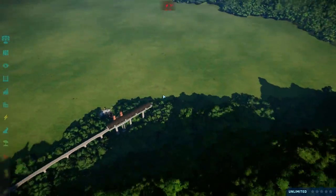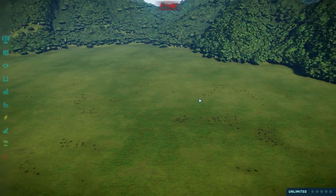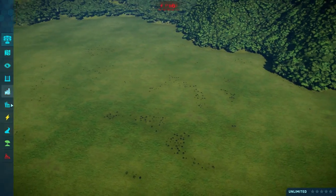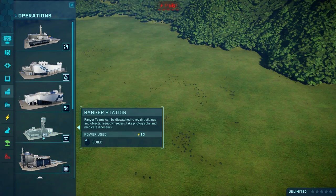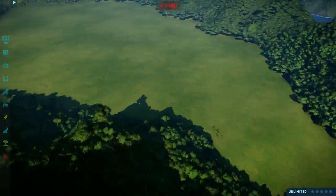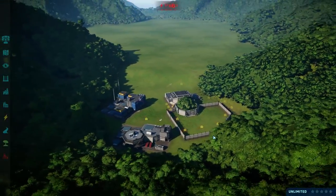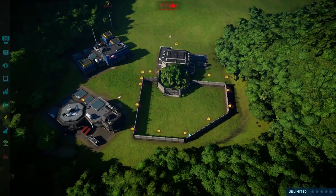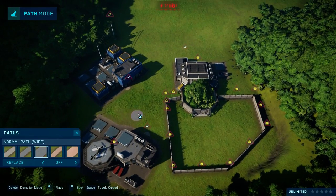This will be the main park, and somewhere in the middle I want to place two ranger facilities — ranger stations — so we can feed all the dinosaurs and get quickly to all the enclosures. Okay, so that's connected. Let's connect some paths right over here.